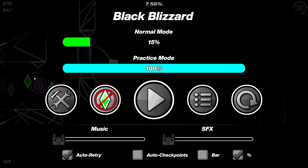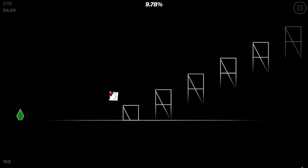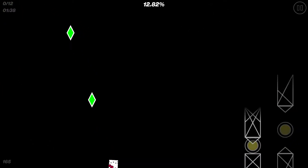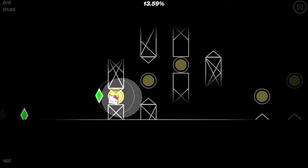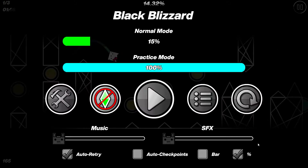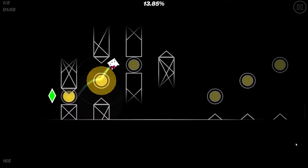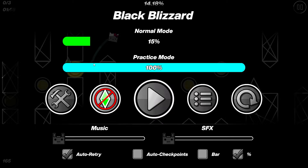You want to click quite in the middle of the pink orb so you actually get through. Then you just click as early as you can for the staircase - this is like the easiest part of the whole level. This is also really easy: once you get onto the first platform you click late on the first one, a bit early on the next, and then you wait until you're like on the edge.